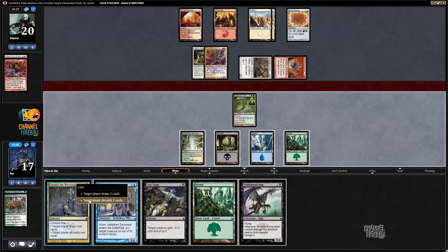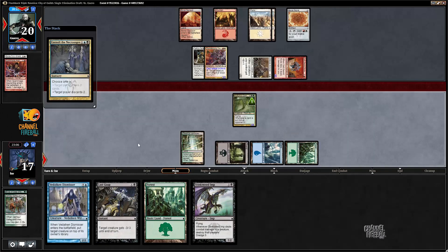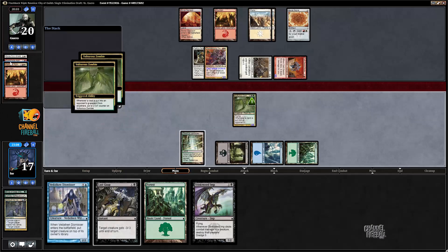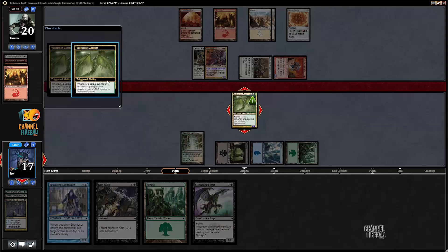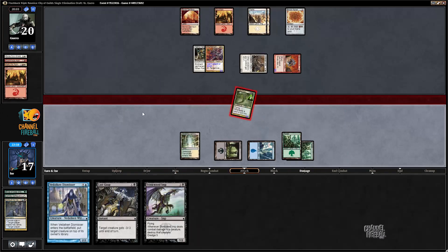That worked out great. I could Consult my opponent — yeah, I kind of like that now. They didn't play a card, and even if the cards aren't great it makes my Zombie a six-six. All right, opponent is discarding now — let's see what they've got. They did have Rally! And I'm just gonna smash for six.